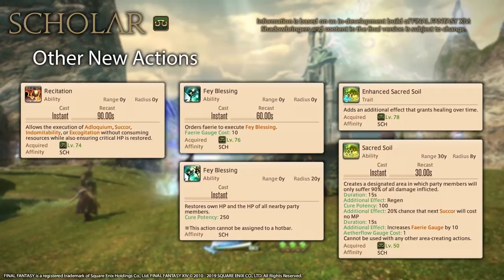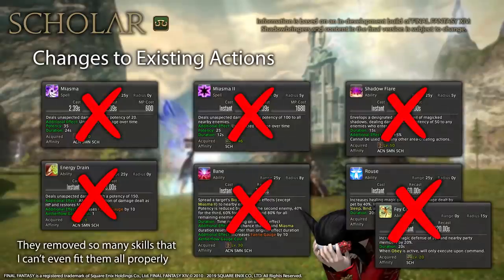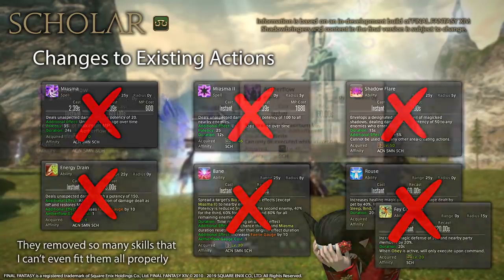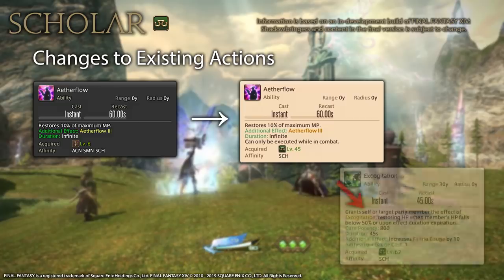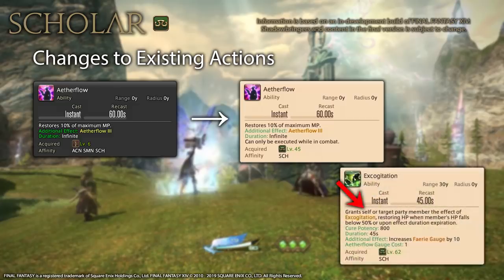As for changes to existing actions, the bad news first: Scholar no longer has access to Miasma, Miasma 2, Shadowflare, Energy Drain, Bane, Rouse, or Fey Covenant. Aetherflow is now unlocked at level 45 and cannot be used outside of combat. Since Energy Drain and Bane are gone, Aetherflow stacks can now only be used on Lustrate, Sacred Soil, Indomitability, and Excogitation. Excogitation can now also be used on yourself.